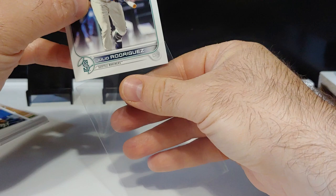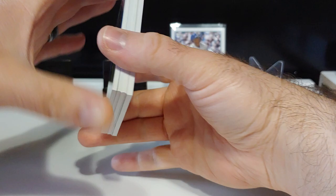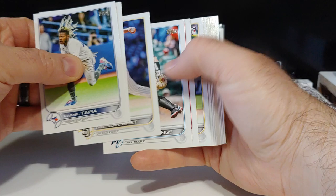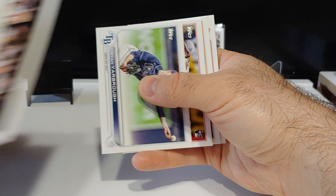Cutting sleeves - a little heavy on the right. Let's see what else we got in here. We got Ohtani, Hunter Green rookie card, Martinez rookie, Cole Sands rookie card, Reed Detmers on the rookie debut.